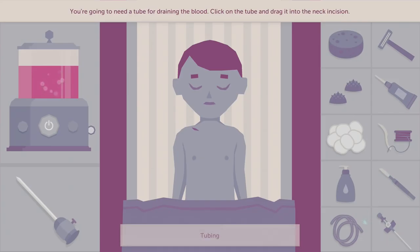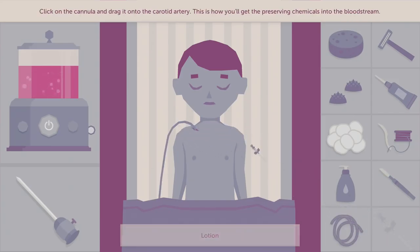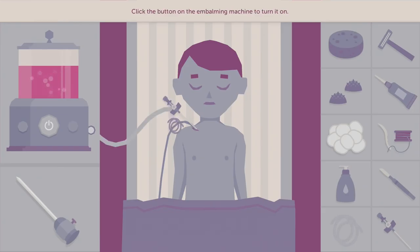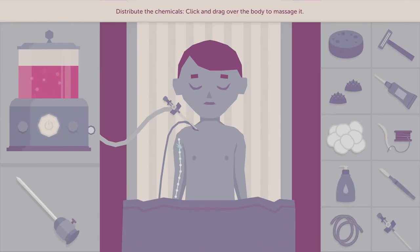Next we're going to use the tubing to get the blood out. Put the cannula in the artery, connect it to the embalming machine, and turn it on. This is like second nature now — we're doing great. Then we massage the body to distribute the chemicals — that are going to leach into the ground and water stream and give people cancer. Good.